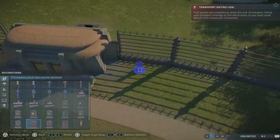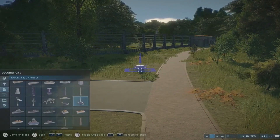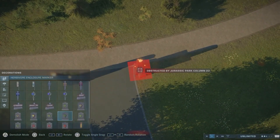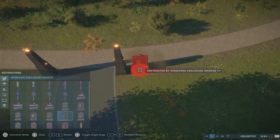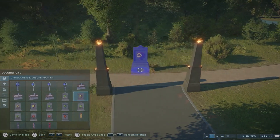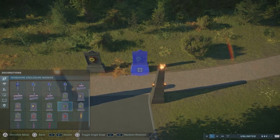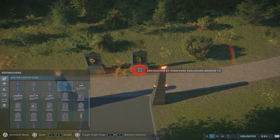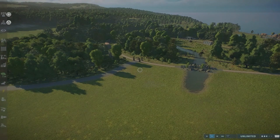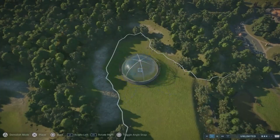I filled up the rest with some trees, and of course the Tyrannosaurus markers couldn't be missing. Then I had the idea to make a small entrance point for the guests, so when they are coming from the Jurassic World area and come in here, it feels more like you are in Jurassic Park now. I placed two torches and a sign, and now it's connected — so we are finished with Jurassic Park.